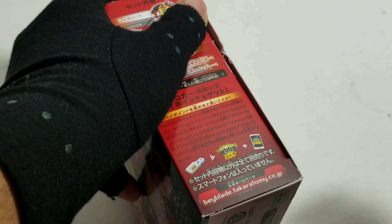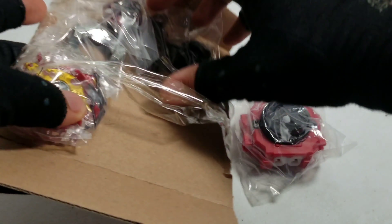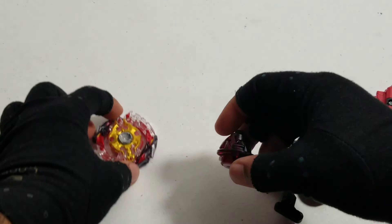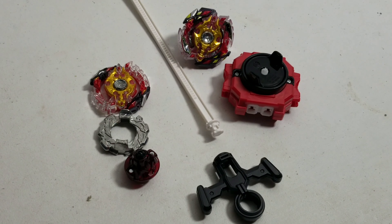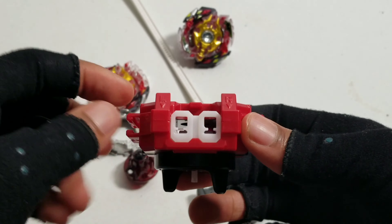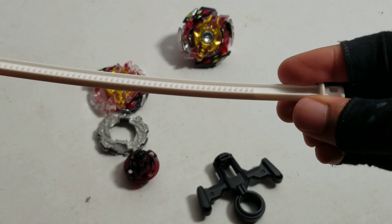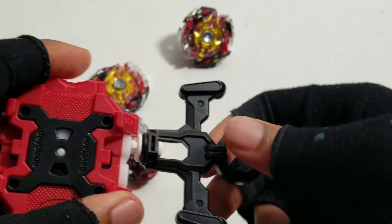Just gonna start opening it now. So I have the Legend Spriggan over here, which looks just completely amazing. Here is the LR launcher. It's just a Ripcord launcher, but it can actually spin if you go left or right. And for some reason, there's a little bit more teeth on this side than the other one. Strange, but still pretty cool. Just twist it, and there you go.